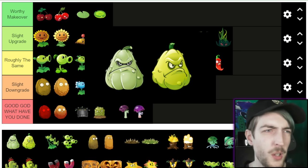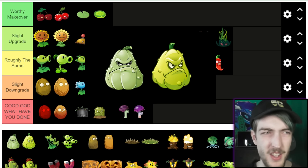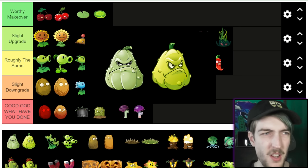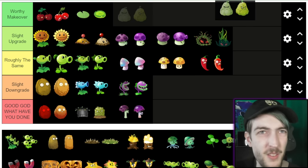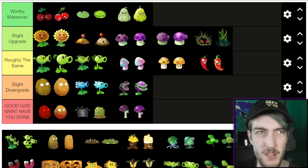Squash — also quite a significant difference here. In the first game he's like staring into your soul, which is kind of creepy in an unnecessary way — the player's not his enemy. The second one he's looking more to the right. The colour scheme's better as well — the first game looks too pale. I'll go Worthy Makeover, just because I don't like the direction of the original.